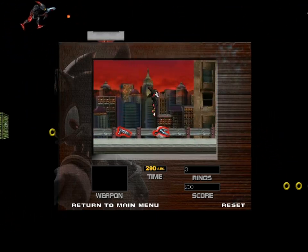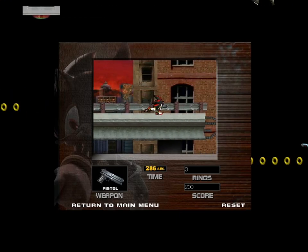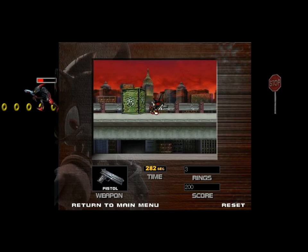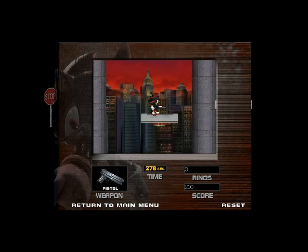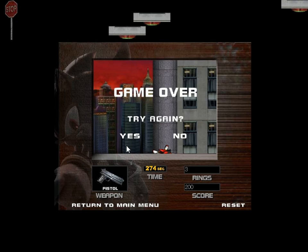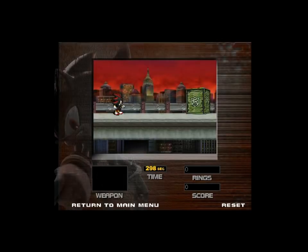Oh yeah, remember when I played this? Whoa, Jesus! Alright, okay. Yeah, I got a gun now. Shadow the Hedgehog. So pressing up to fire feels kinda okay. Physics for this platforming does not feel okay. He lands on the ground, it goes boom, he goes hmm, and then he dances.